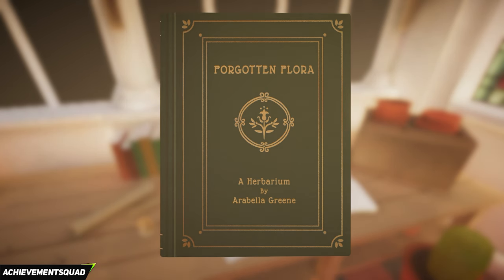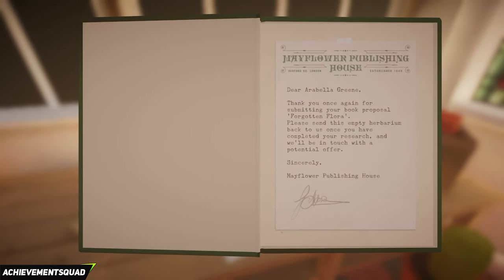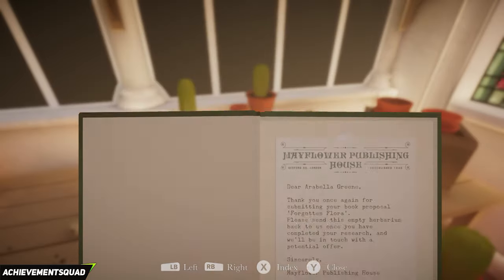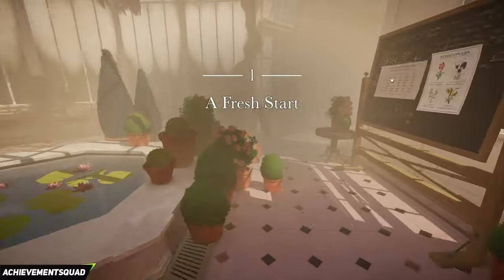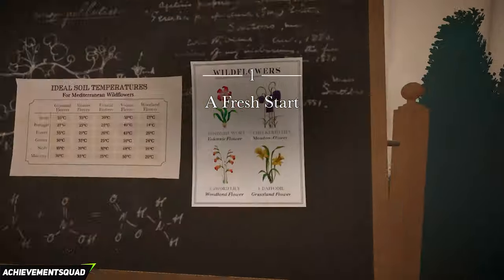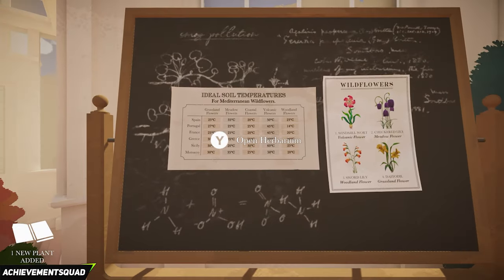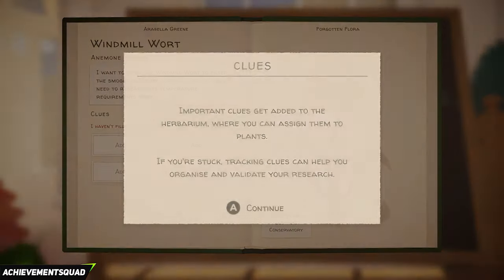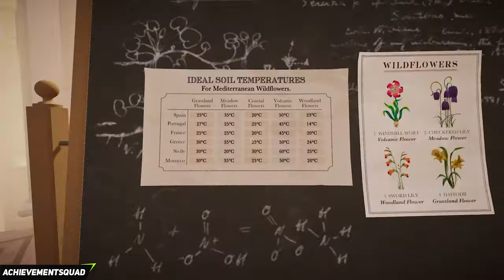First of all you need to kickstart in this area — make your way over to the corner and open up the package called Forgotten Fauna, and that's going to get the game rolling. The goal of the game to get all 36 achievements is to find ducks, plants, and find all the clues on how to grow all of the individual plants. Make your way through the door and grab your first two clues: the wildflowers and the soil temperature documents on the wall. That's the first of the two clues for chapter one and they're going to help you grow the windmill wart plant.